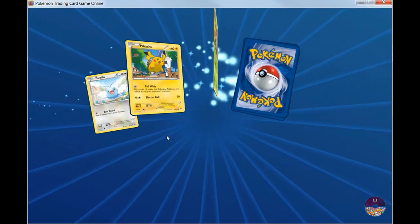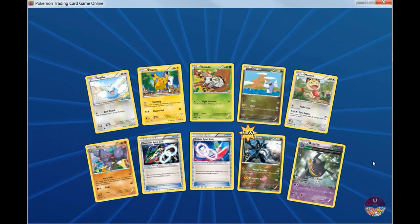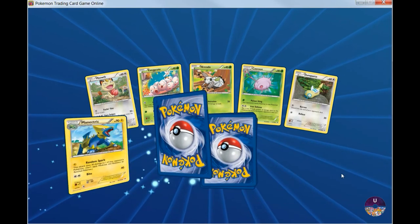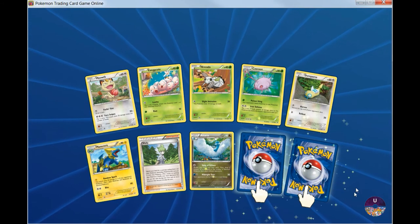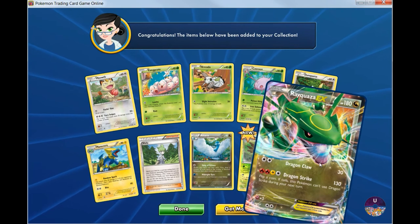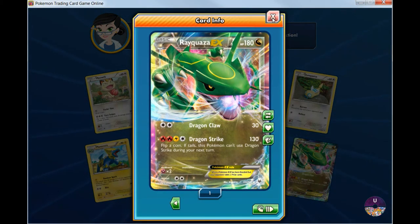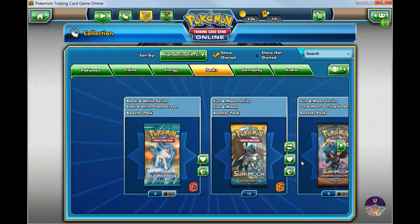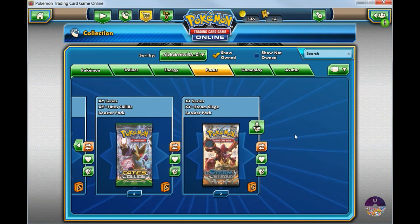We have two more packs — so this one and one more. Come on, Shaman EX. Nope. Alright, this is the last one. I don't know if we're going to get it. We got a lot of Mega Evolution cards and a lot of full arts, but no Shaman EX. Last one — and it's another Rayquaza EX with Dragon Claw and Dragon Strike, which is pretty good. It was a pretty good pull overall, but that's not what I wanted.